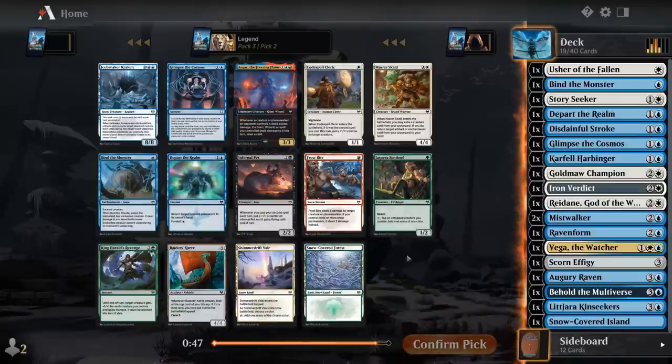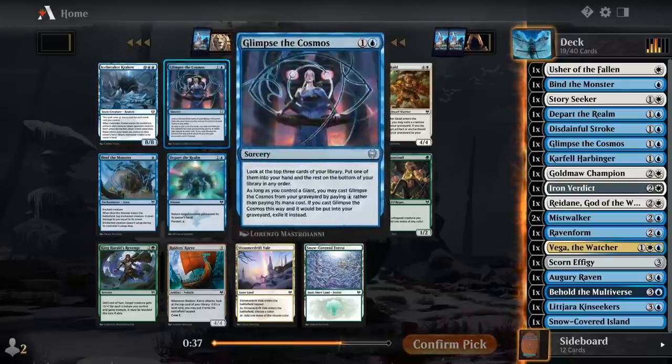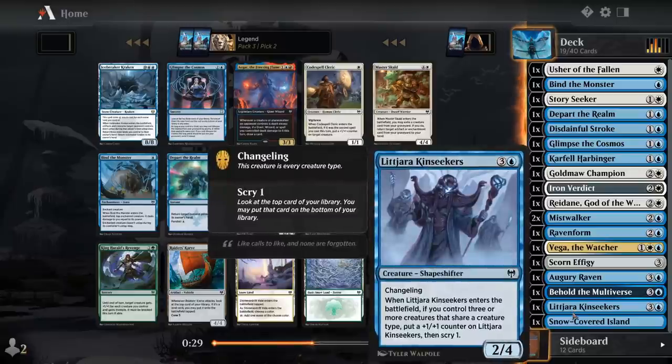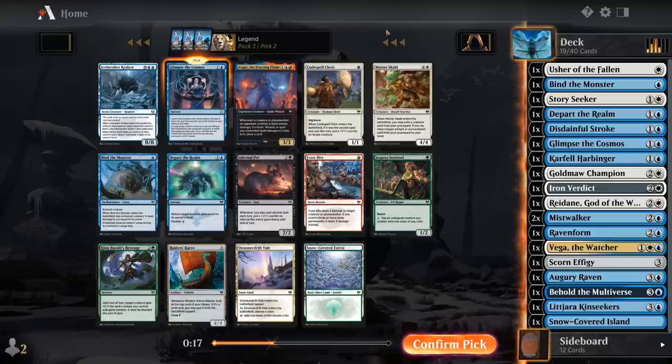Next up — I wouldn't mind another Depart as another Foretell instance. Icebreaker Kraken is just impossible to cast, even in the snow deck — I've yet to see that one in play. There's another Glimpse. Glimpse would be good too — we have double Mistwalker and Kin Seekers as changelings, so those count as giants. Second Glimpse versus second Departer Realm — I guess we'll go with Glimpse. We might wheel Depart or a second Bind and maybe play those.